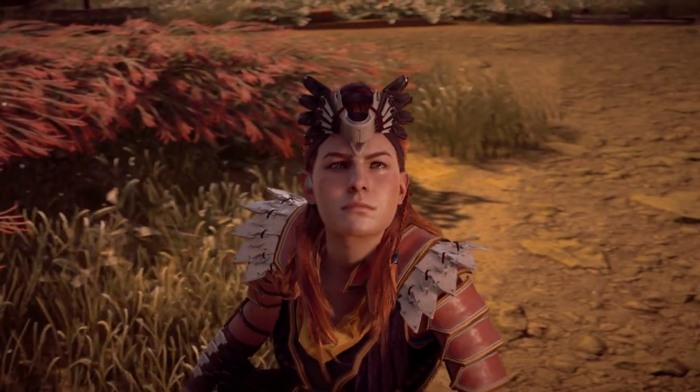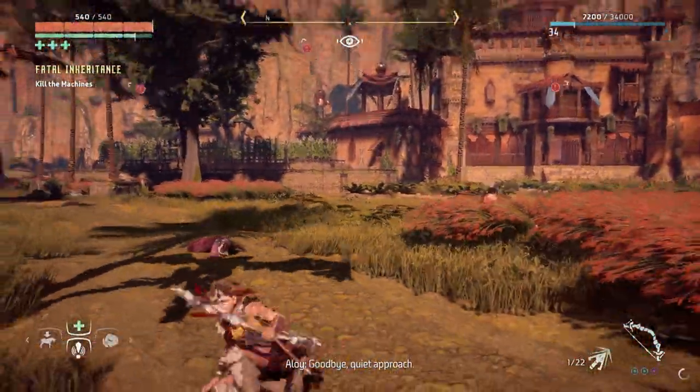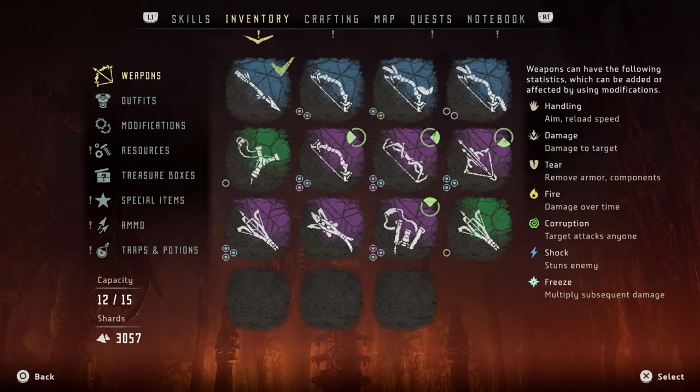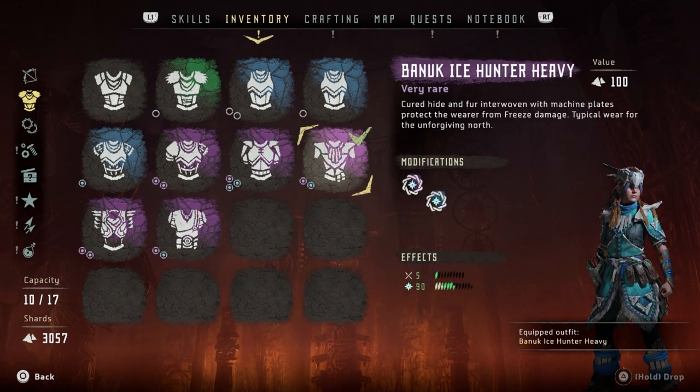As for you, this little device will summon more machines — it's a lot easier than killing me myself. God damn it. I have to fight more Glinthawks. Jesus. Okay, right. Unfortunately we have to switch into the Banuk one to protect against ice.